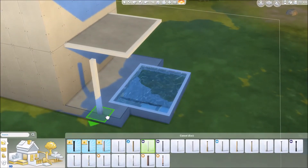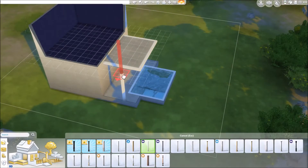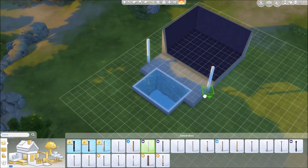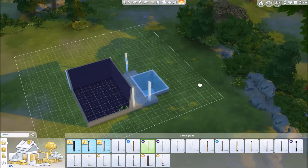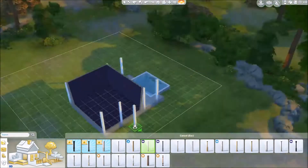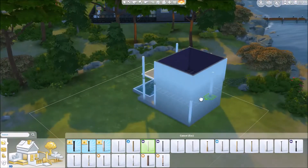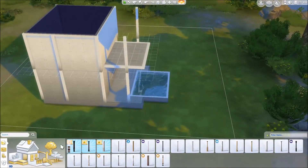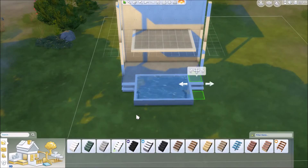So here I made a starter home. It's about 19,400 simoleons, so it gives you like $500 extra if you're just one person or two people. You get like $22,000 for starter money. What makes it really expensive is that little pool I added in there, so if you take out the pool, it's a pretty cheap house.